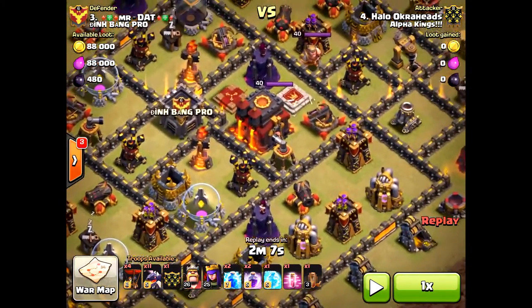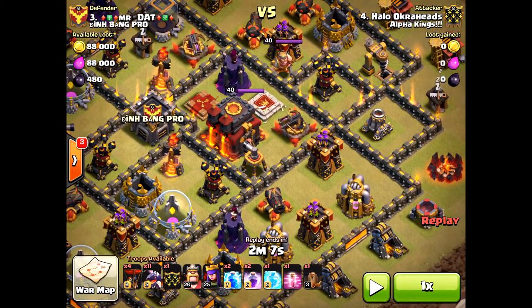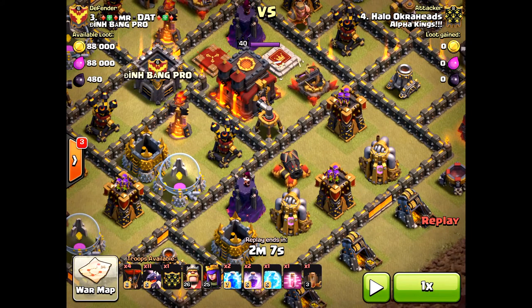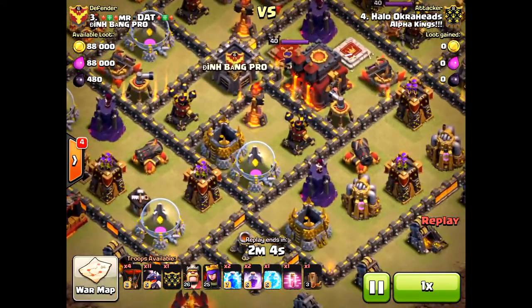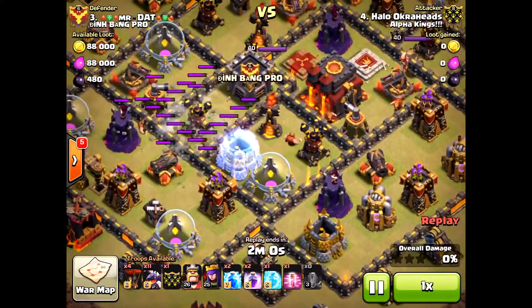Just playing it smart — lightning there first because during the raid those gold storages are going to slow things down. Then I'll bring the hound to the east, because the loons will path more quickly to that air defense. I brought a freeze, so when the main bulk of dragons come in toward that wizard tower and middle air defense, it'll be taken down.